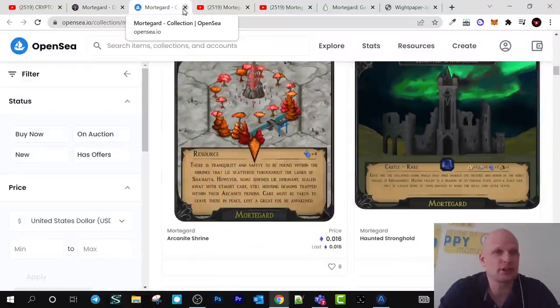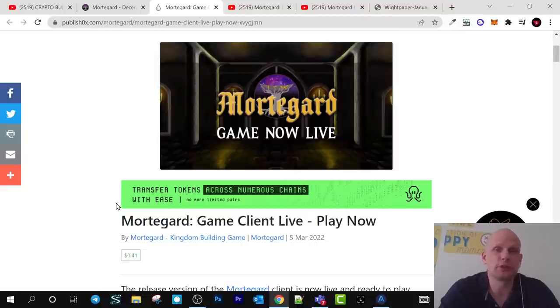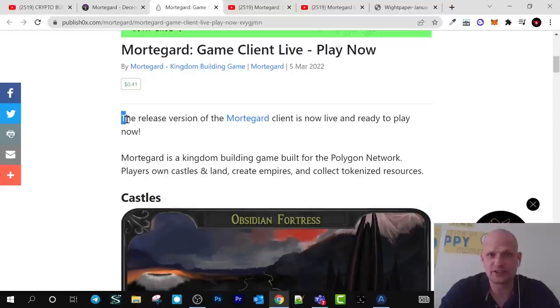I will as always leave all links in the description of this video. Another thing I wanted to showcase is that on Publish0x there is also a full description about how this works. As you can see: Mordegard game client live — play now. This means that this game is already live. You can already play it, interact with it, and start building on this game. The release version of the Mordegard client is now live and ready to play.